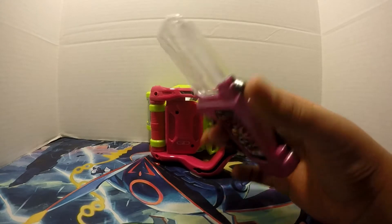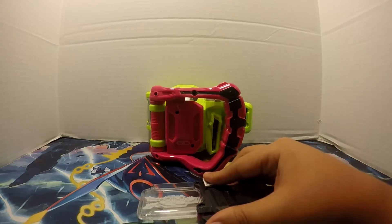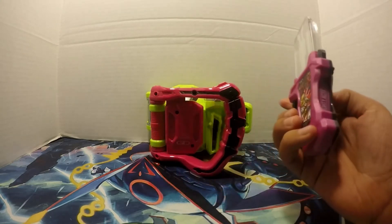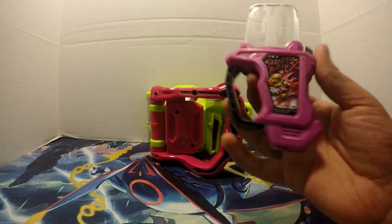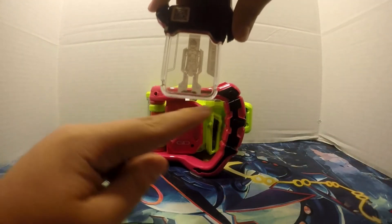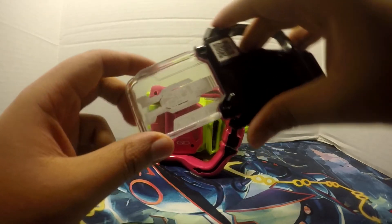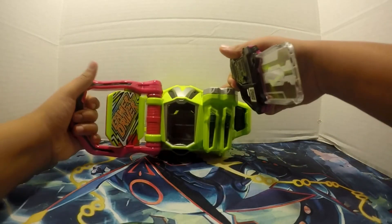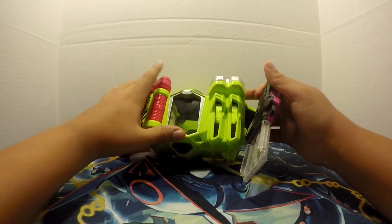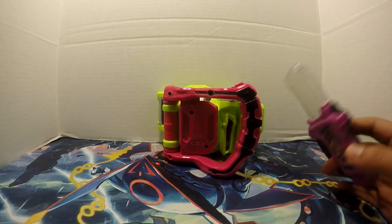Now I have like three more of those over there which I could review with this video, but two of them are candy toys and the other one is a DX. In case you didn't get the QR code before — there you go. Here's the Gashat: the Gashat is pink, because why not. As you can see there's this little window which inside shows the character and the reversed name of the character. It's supposed to say Mighty Action X right there, but it's reversed, because the Game Driver has a mirror that reflects when you put it inside. So it shows the up-front view of it.